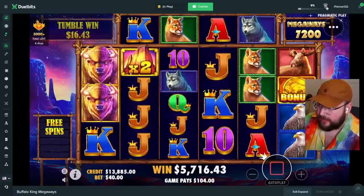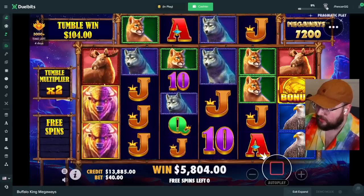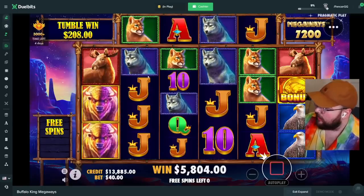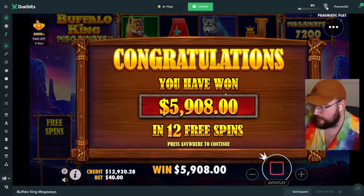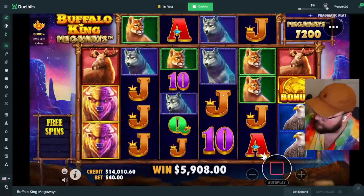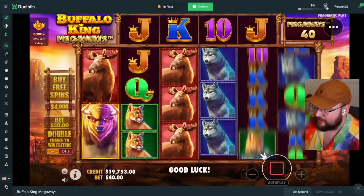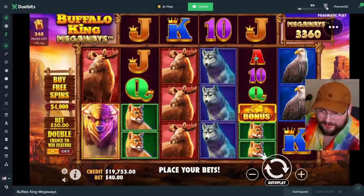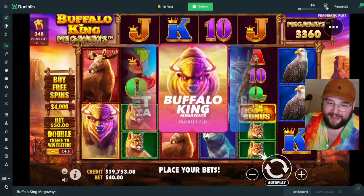Last spin — we got a buffalo, that hits. Give me jacks with wilds in the front — that was a good hit! Two thousand dollars profit, almost 1900. I'd say overall that's a fantastic video, we're right at 19k. I could do another one — let's do one more and call it a day.